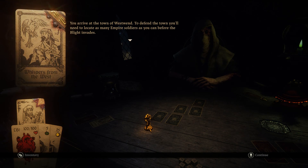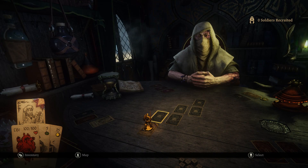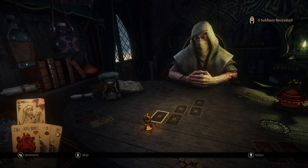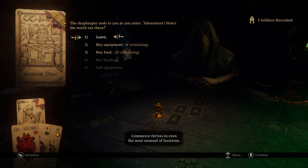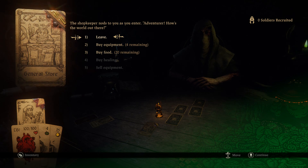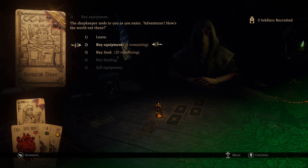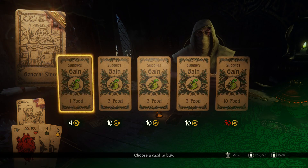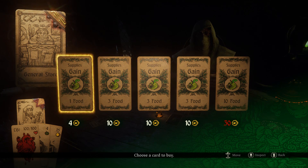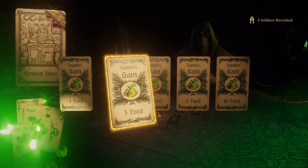You arrive at the town of West Wind. To defend the town you'll need to locate as many empire soldiers as you can before the blight invades. Commerce thrives in even the most unusual of locations. General store — shopkeeper nods as you enter: 'How's the world out there?' Goodbye. Food or equipment — let's take a look. I can't afford a single thing here. Not an immediate need of food actually — kind of a need of food. How much does food cost here? Ten for three, four for one. I'll take it.